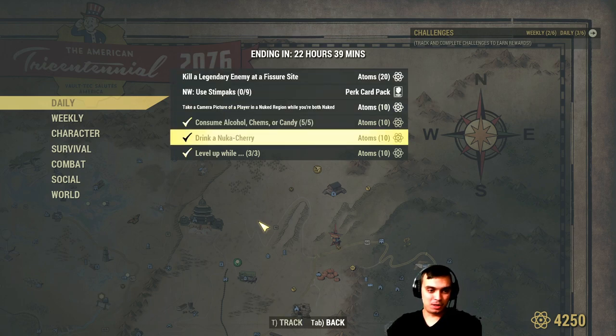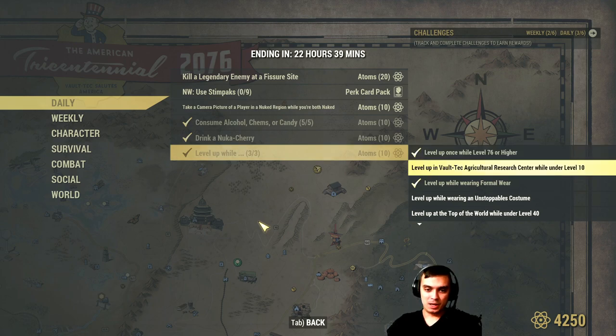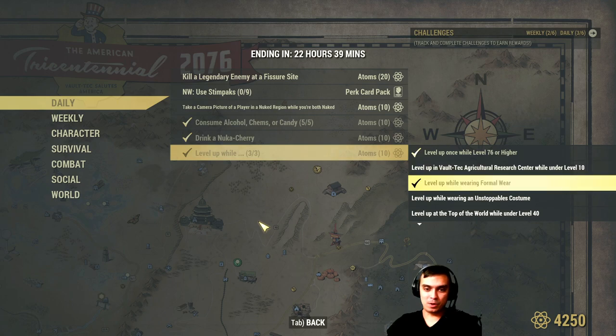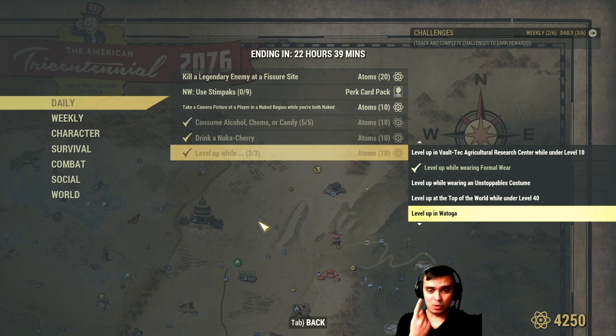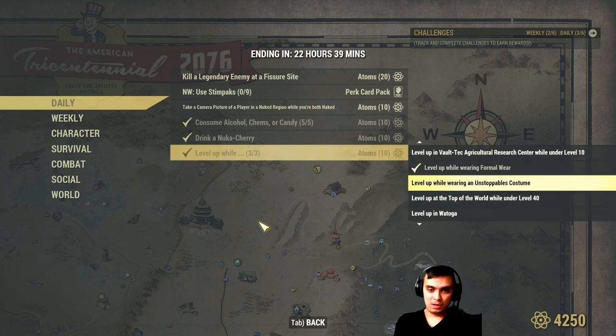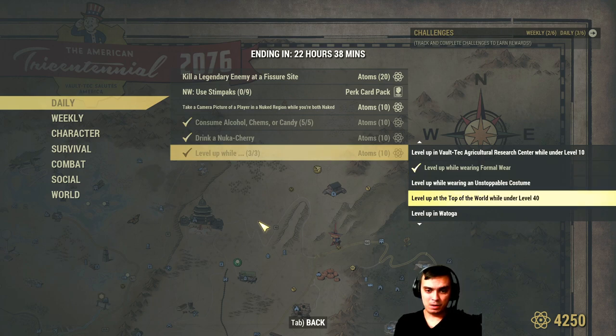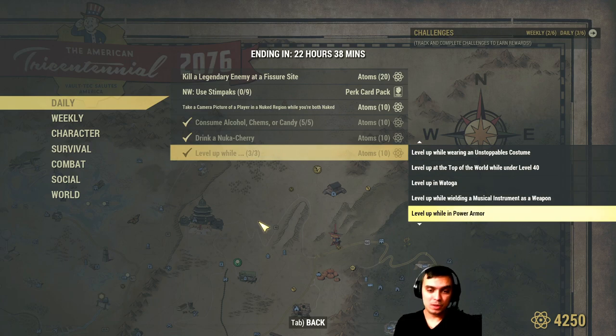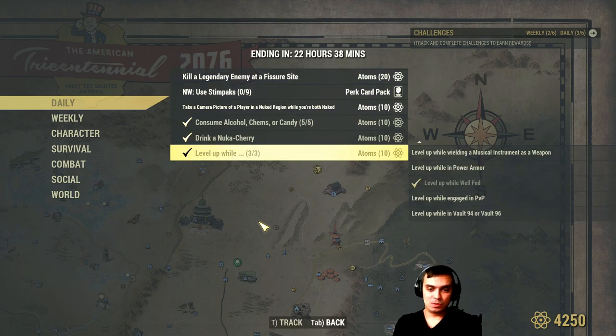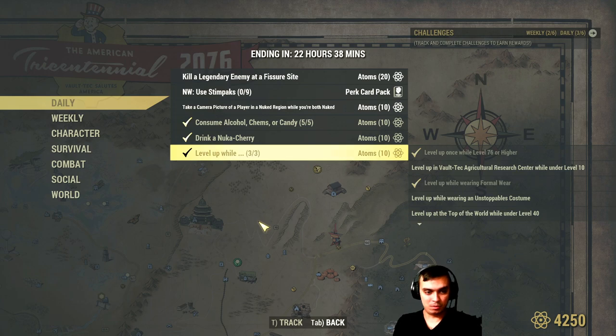Alright, so I already completed 3. Level up while level 76 or higher. World Tech Agricultural Center under level 10 while wearing former gear — this is what I did. I'm level 400, so I always complete this subcategory. To get the 10 Atoms if you're new, you just need to complete 3 of these subchallenges once you level up only one time today. What else do we have? Wearing unstoppable costume on top of the world; if you're under level 40 in Vatoga; wielding a musical instrument as a weapon; inside power armor while well fed; engaged in PvP; level up while in Vault 94 and 96. If you do any of these subchallenges and level up, you'll receive 10 Atoms.